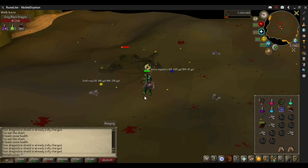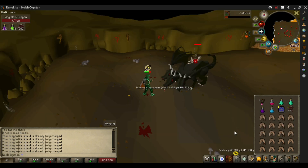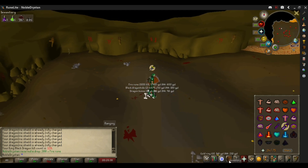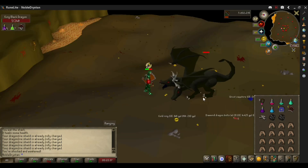I received a couple of the rare drops, but no uniques yet. Hopefully soon I'll get at least a couple of good drops. Of course the dragon pickaxe — if I get multiple of those — would be very nice. But of course I'm chasing the pet as well.